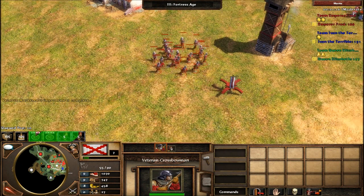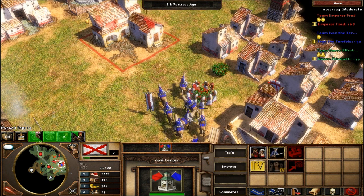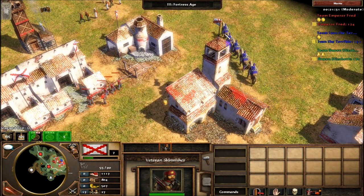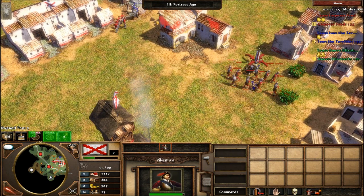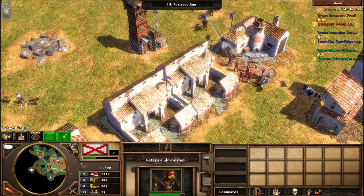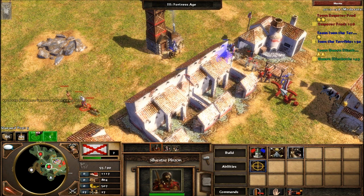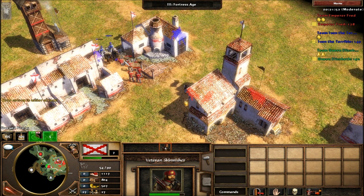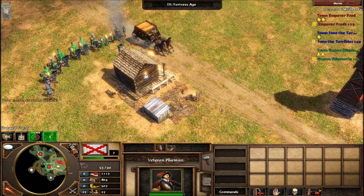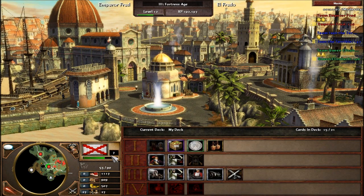It looks like I have an army coming towards me, so I need to get musketeers. When you're attacked like this, you need to click the town bell so your villagers go to the nearest garrison point to avoid them from being killed. This is what I mean about defense and getting your light forces - this is exactly what I've told you, this is so important.